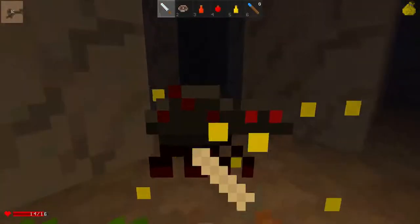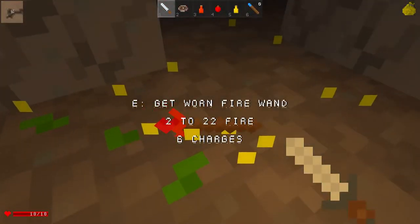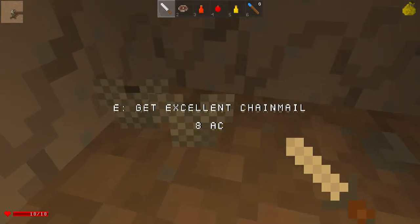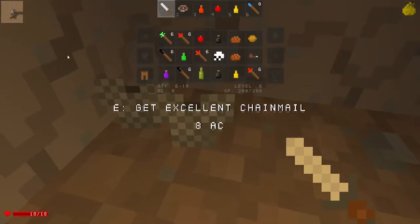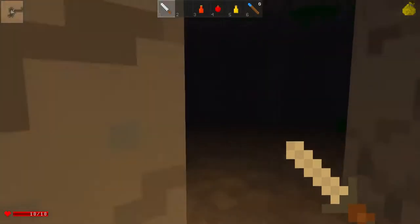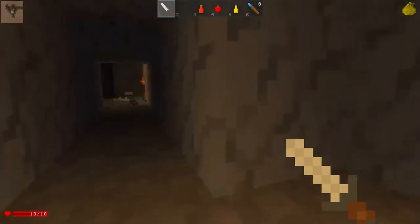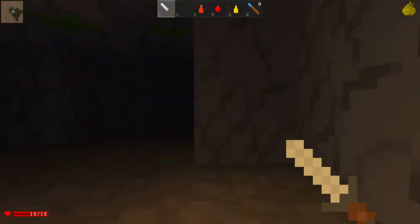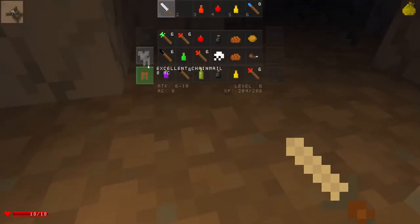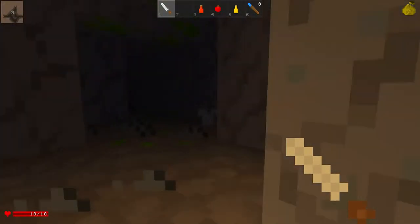What floor are we on now? It's floor six — I wasn't paying attention. I have a better sword. I don't have any room left. I guess I could eat a steak. I realize I'm dumb — I could have dropped something, picked that up, equipped it, and then picked the item back up. Well, I finally don't have useless pants.